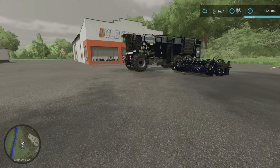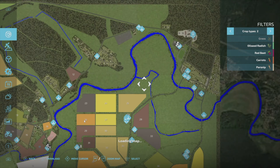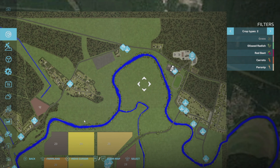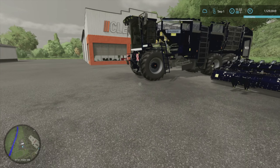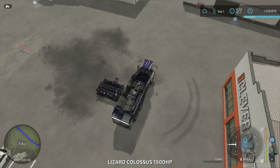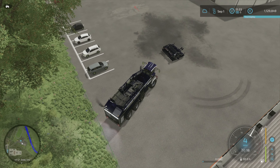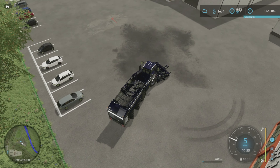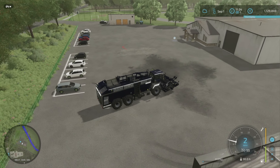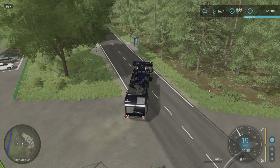It's stopped raining and we're ready to go with our completely unrealistic harvester. We're in the shop, which is all the way up here — it doesn't look that far but it's a 4x map so distances are further than you think. This is a pretty fast machine so it shouldn't take long to get back, but it's a new map so I don't even know the way out of the shop. Let's go back to the farm.